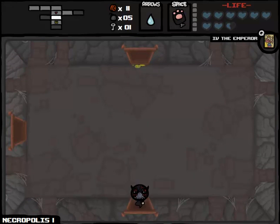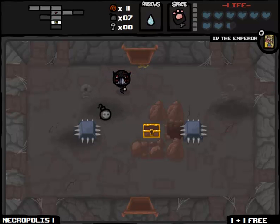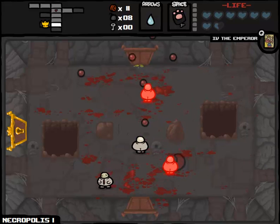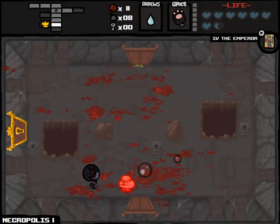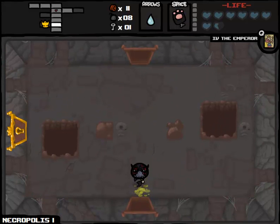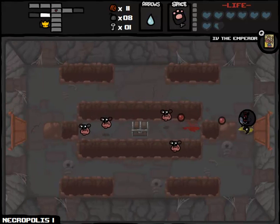We lost half a Spirit Heart and traded it for a key. Let's go open this golden chest — we got three bombs for that key, which is not a good deal at all. There's our item room, which we sadly can't make use of. We've lost effectively half of one HP upgrade so far, which I'm not pleased about. Hopefully we deal with the Depths on the next floor so we won't take so much damage, because Necropolis might actually be substantially harder than even the Womb or Utero.